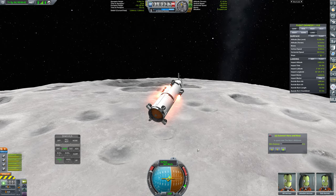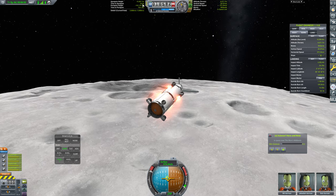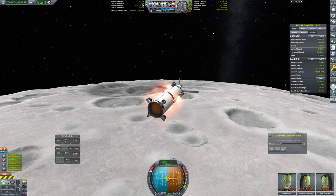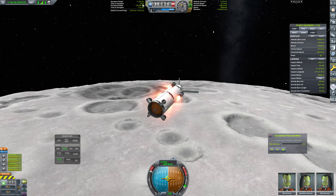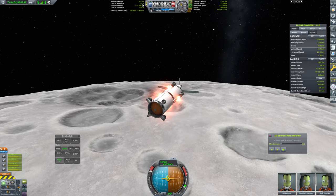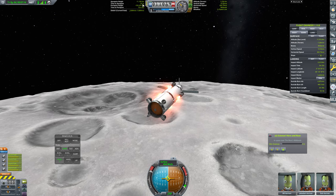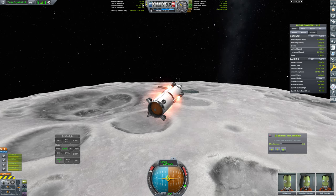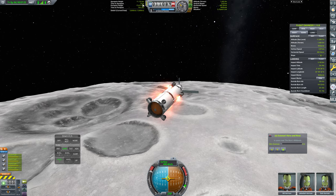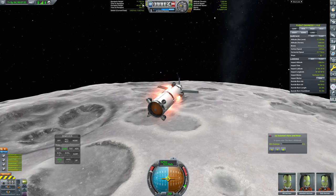Are we still on 270 here? Looking good. Time to apoapsis is dropping, but it's dropping slowly — definitely not at a rate of one second per second. We're currently at about 400 meters per second horizontally and we need about another 100 meters per second. We've got plenty of time. Let's push this right up to about a 20 kilometer apoapsis. Just watching that time to apoapsis — it's still going down but very slowly, and it's going to start going up very soon because we're going to start missing the Moon.